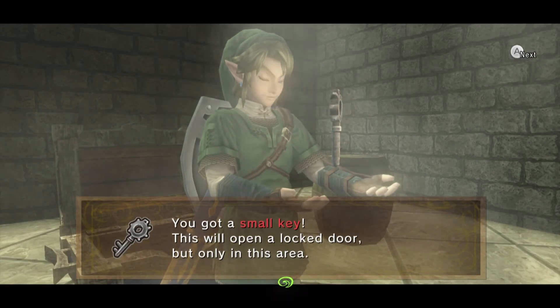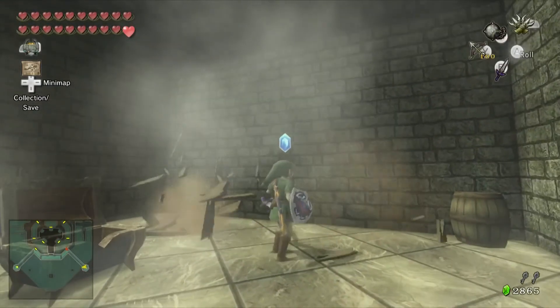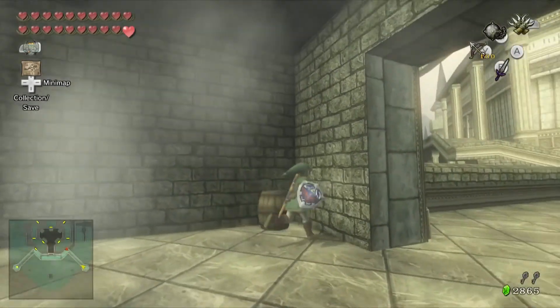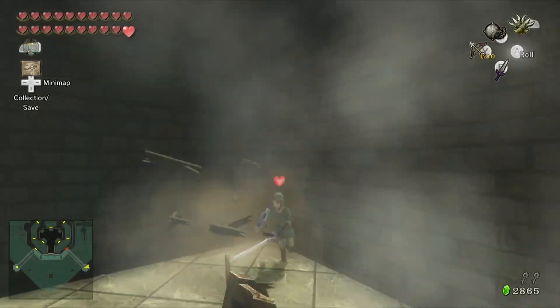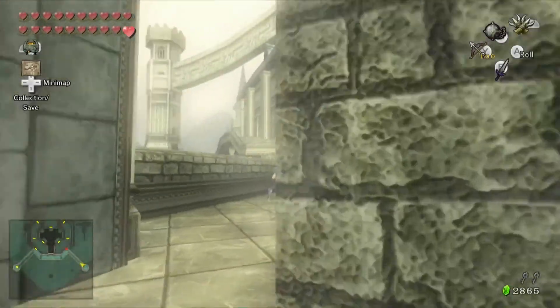We're going to need this small key to unlock the door up to the third floor of the castle. The door on the balcony here is locked, so be sure to grab this key before you can go anywhere. I know you have an extra key, but you want to save that extra key.